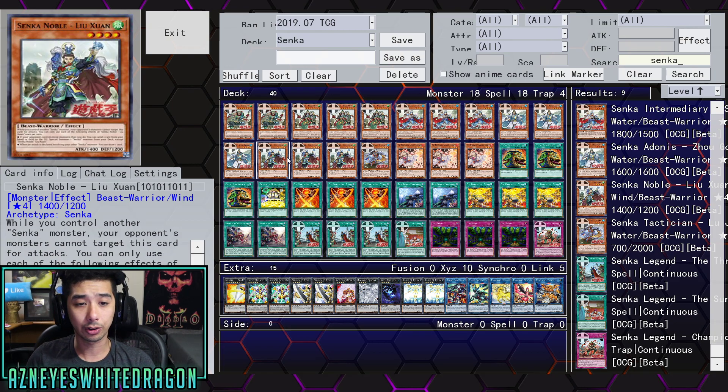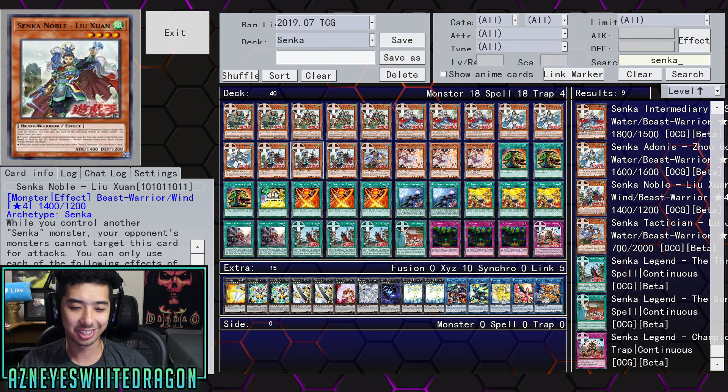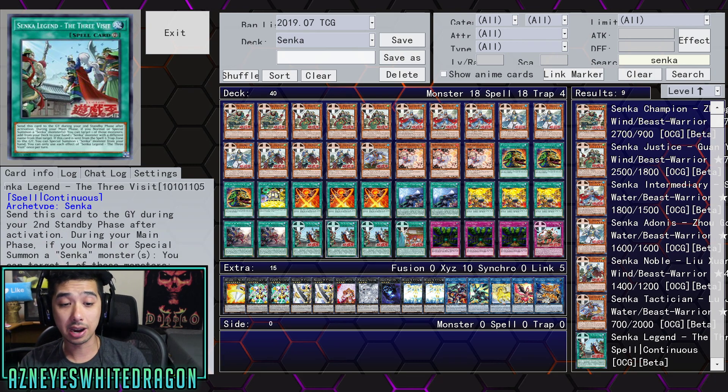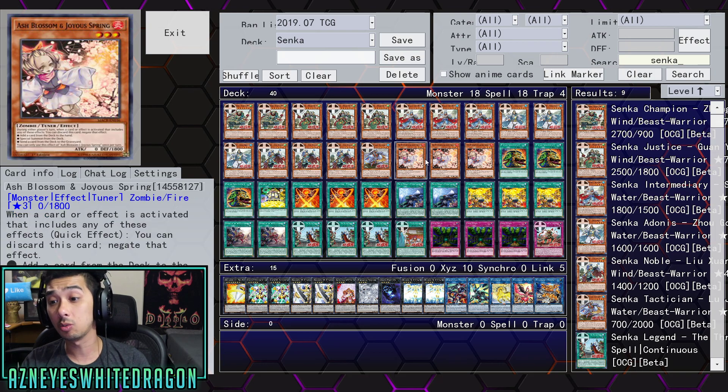Liuzhuan's effect is: if your opponent controls more monsters than you, you can send one card from your hand or field to the graveyard to special summon another Senka monster. I've seen people use it with Dark Coffin. It's just not that strong right now because we don't have every single card for this archetype yet. I guarantee we'll get Fire and Earth later down the line. The effects are basically all about having the continuous spell and trap. Zaogong lets you recycle Senka spell/traps — target a continuous spell/trap you control, send it to the graveyard, then add a Senka spell/trap with a different name from your graveyard to your hand.